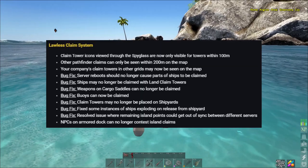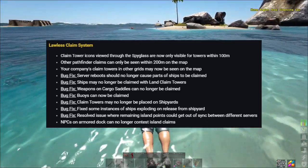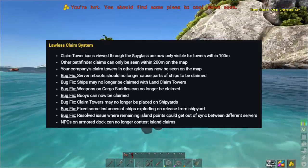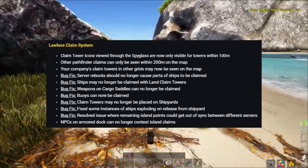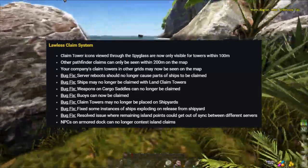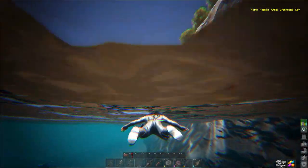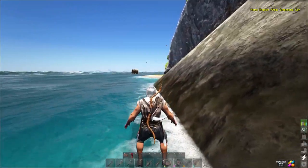More bug fixes: buoys can no longer be claimed. Claim towers may no longer be placed on shipyards. You might have heard that you could get claim towers on ships — that's being fixed. Fixed some instances of ships exploding on release from a shipyard. Resolved an issue where remaining island points get out of sync between servers. And lastly, NPCs on the armoured dock can no longer contest island claims — apparently you could lock an NPC inside your armoured dock to cause the claim to be contested and prevent progress.